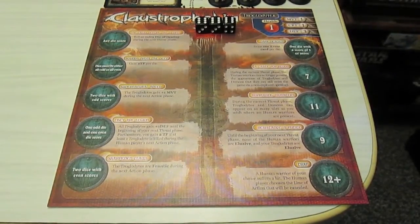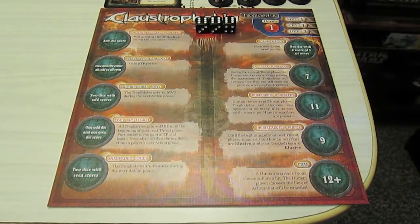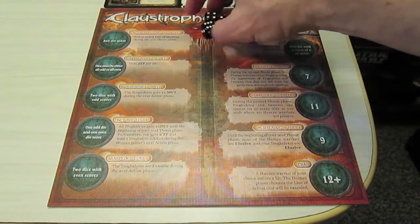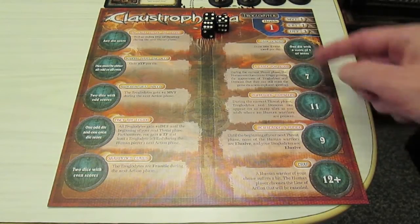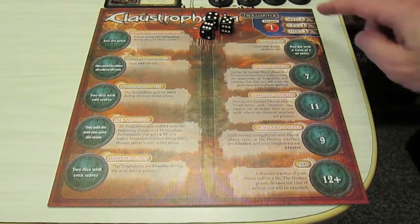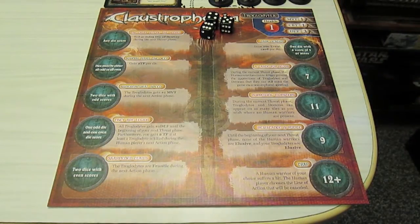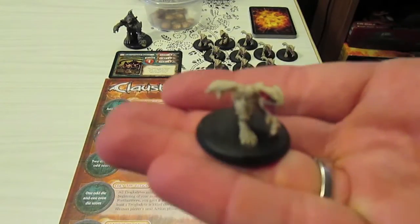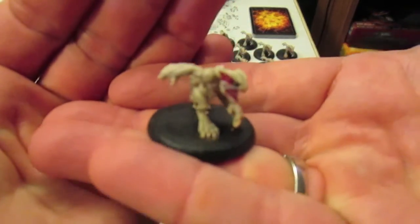The demon player has a board of abilities, which we'll get into as we play. The demon player gets to roll three dice at the start of his phase and allocate the dice to certain boxes. Some of them have specific numbers - so if you rolled a seven, for instance, you could put it in that box and activate that ability. Here's the troglodyte's health status: they have one movement, one combat, and one defense. These are the troglodytes - there are 11 of them. They're actually pretty well-done models, some of the best I've seen pre-painted in a game.